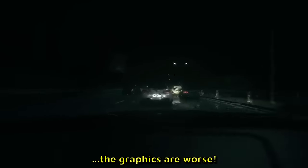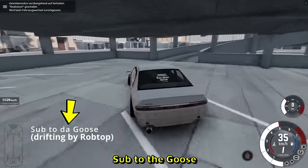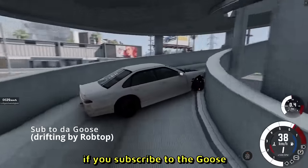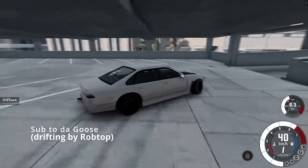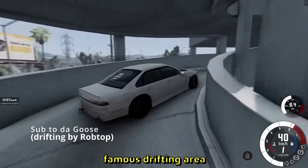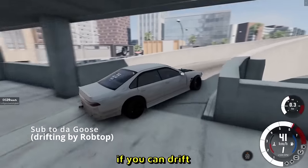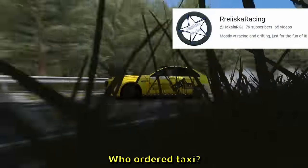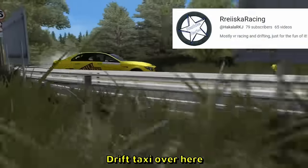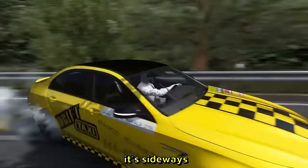Drift clip by Rob Top — he says sub to the Goose. Guys, if you subscribe to the Goose, scientifically proven you'll be able to drift like this. Look at these mad skills. This feels like the most famous drifting area in BeamNG — the Tokyo drift parking lot section. If you can drift all the way up in BeamNG like that, then honestly, mad skills. Who ordered taxi? — drift taxi over here. Imagine you order a taxi and instead of driving normally, it's sideways.